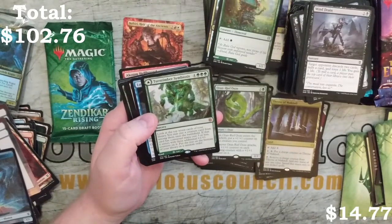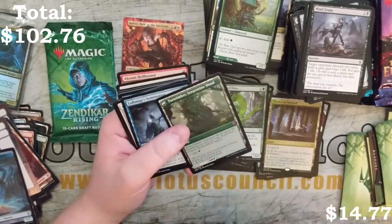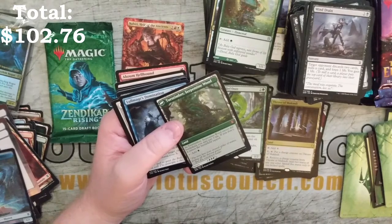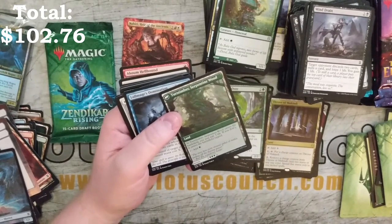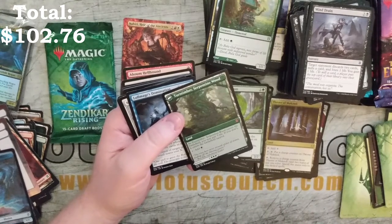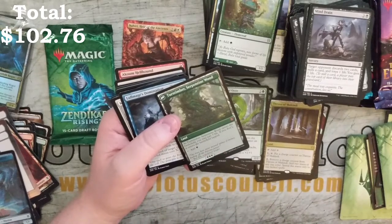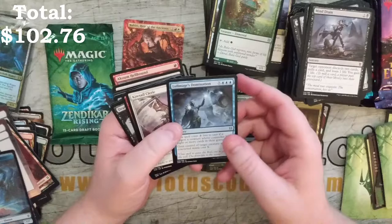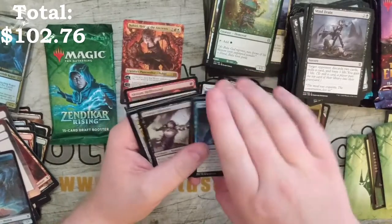We got a Turntimber Symbiosis. It's going to have the pay-3-life where it enters tapped. Honestly, I don't think this side is that great. Maybe turn one you could play it out and not pay 3 life, but if it tapped for more than one mana I think this would be a lot more playable. We got Lolmage's Domination, Kitsail Cleric, and Thundering Rebuke.